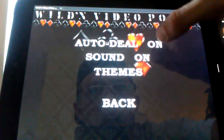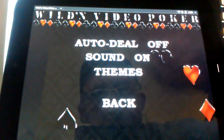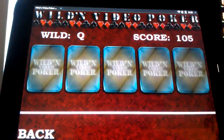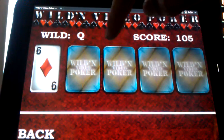Another cool thing is Auto Deal — it makes for a slower game but a bit more realism. So you go into the Wild game and resume. This time when you deal, you get the cards face down, so you have to manually flip them over.